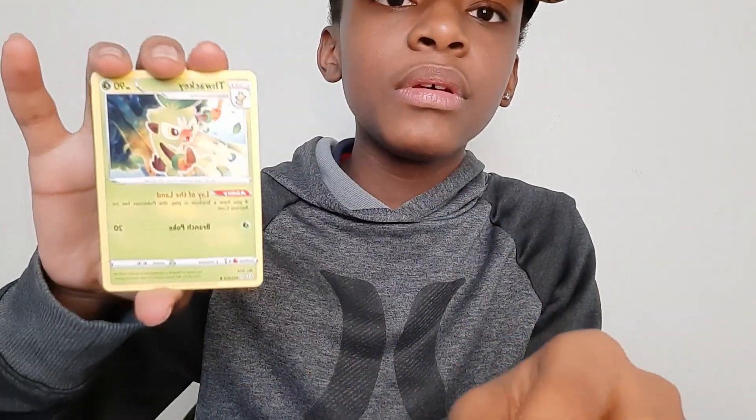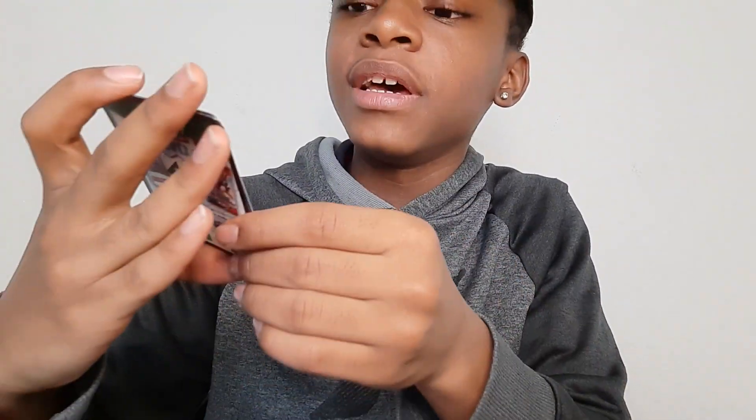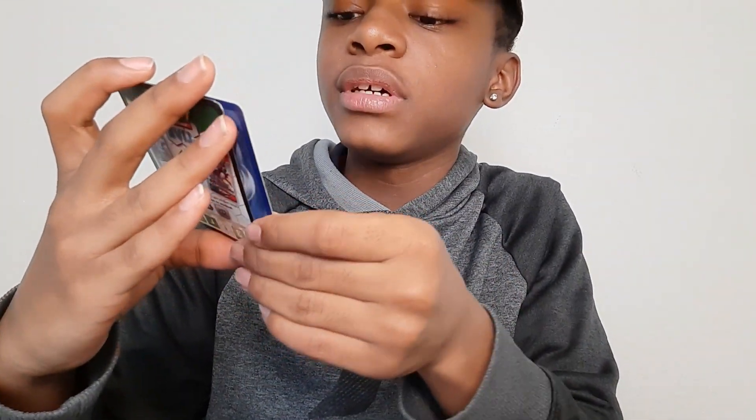We got Ditto V too! A Psychic-type energy, cool. Fire-type Gym Trainers. What is that — a Wailord? Okay, Wailord. And then we have — oh wow — the Rusted Shield! Okay so that was pack one.